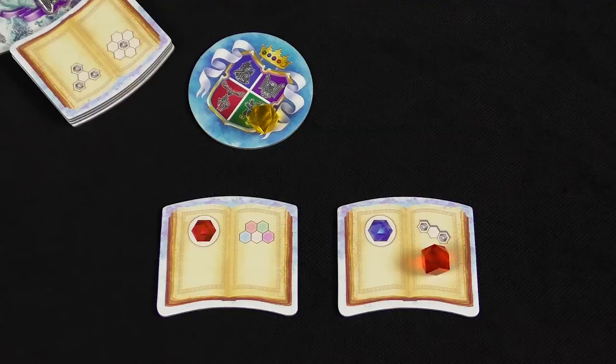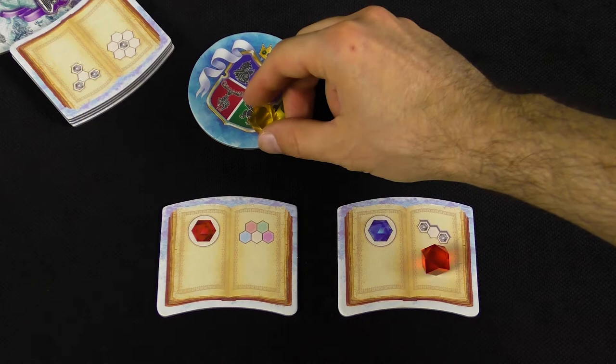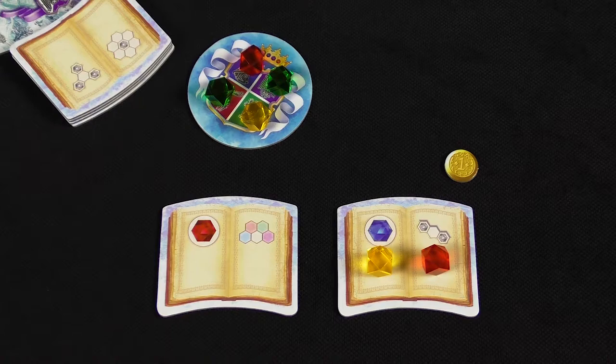When you take the last Crystal from a Crystal Holder tile, you gain one Victory Point and then put four new Crystals from the Crystals bag on that tile.